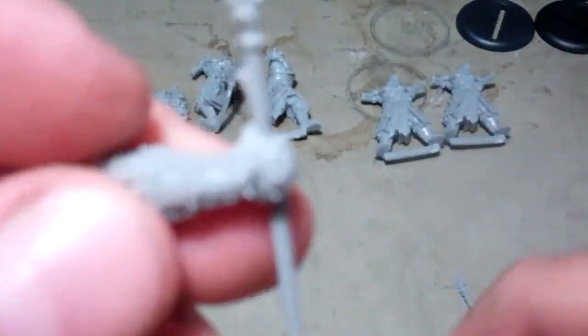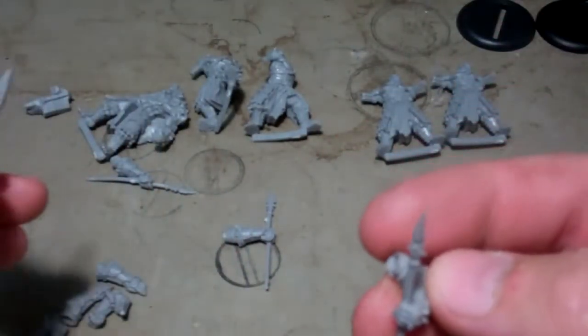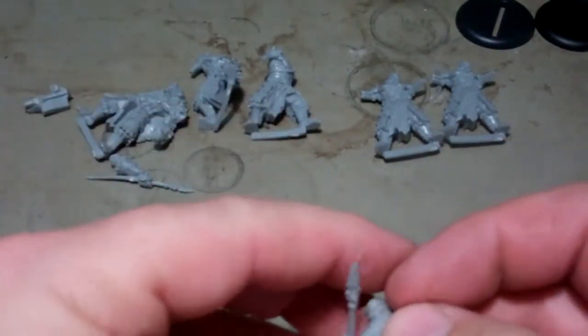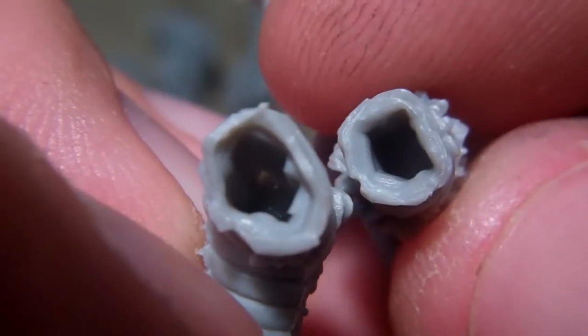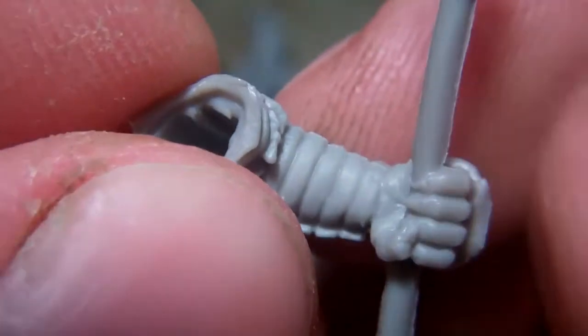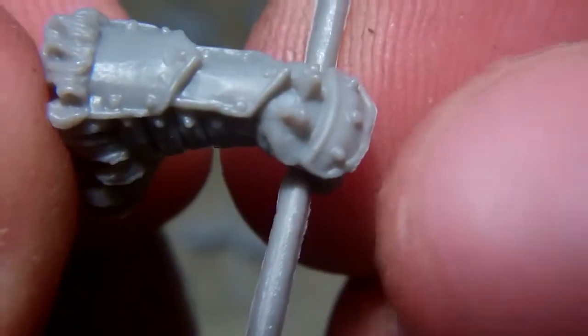You get two arms like that, and then you get two that go to the other side — one set of spears goes to one side and the other goes to the other side. They are both keyed, so they're probably keyed differently. You have to put it on the one it came with, unless you cut it off and do a little kitbash conversion.